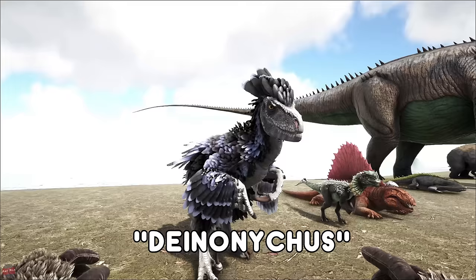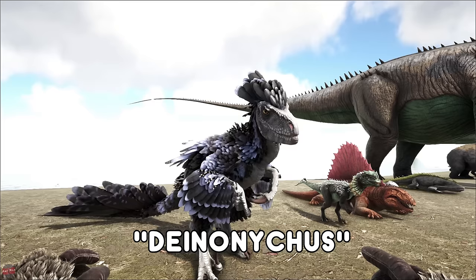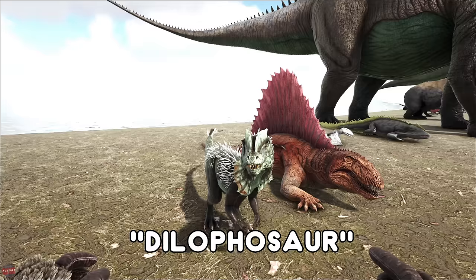The Deinonychus is only found on the Valguero DLC map. They're pretty much a feathered raptor — to tame them you have to raid a nest and steal their egg. They have a bleed attack damage, they can latch onto big creatures, and they can climb up cliffs. The Dilophosaurus is a very early beginner tame. You can pretty much knock these out with your fist, chuck some meat in, and it's going to be a little source of defense. Also really easy to kill if you're in need of meat early on.